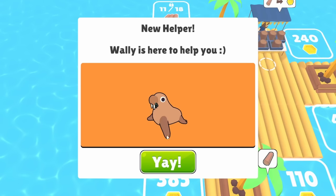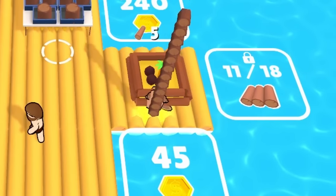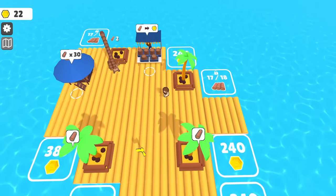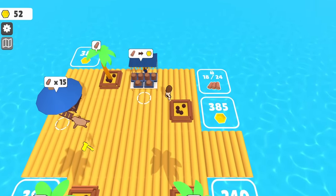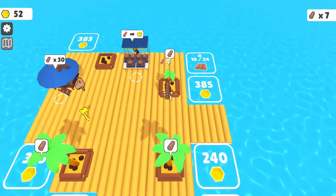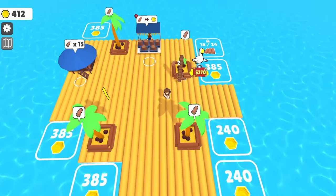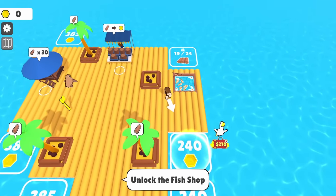With 227 coins we can buy two pieces, and there's a wood collection hut that's free — Wally is here to help! A walrus waddles over to the tree, chops it, and brings the lumber back to his hut. That's so cool. Our raft is already looking pretty sizable. We buy one more piece near the shop, and can unlock more pieces for 385 coins — not sure where the economy out here is coming from, but we appreciate it.